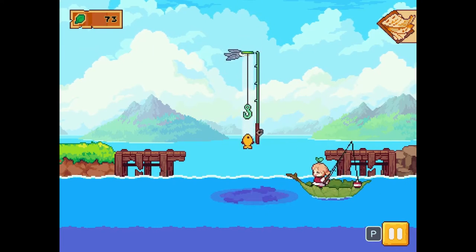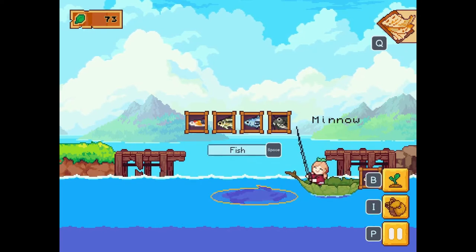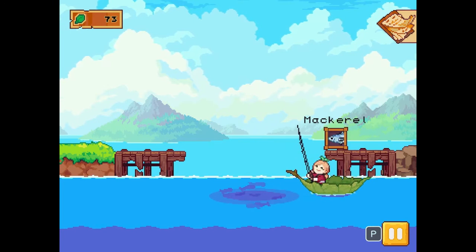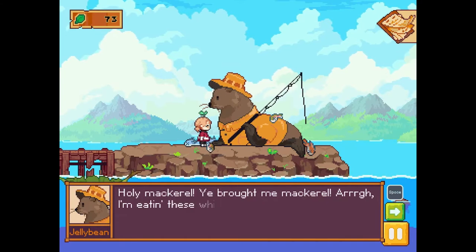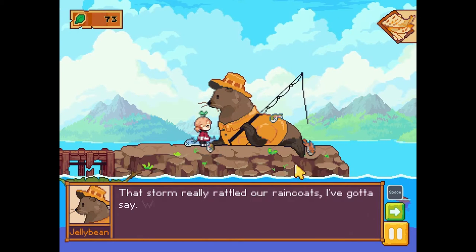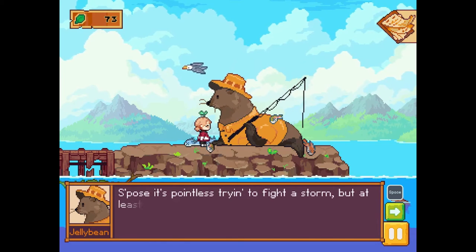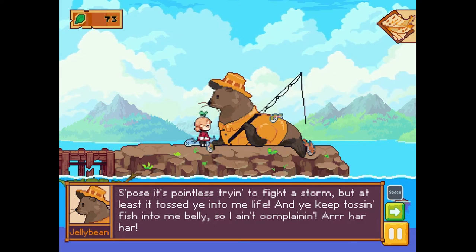I wonder if there are percentages for getting the kind of fish you want - some being lower than others - because this seems impossible. Hey, I got it! Okay, Jelly Bean, I brought you food! 'Holy mackerel, ye brought me mackerel - I'm eating these while they're still fresh, much obliged little landlubber. That storm really rattled my raincoat - we even tried casting it away, every one of us spirits thought we bested it, but here we are.' So there are spirits - got it.